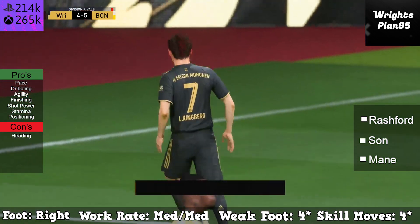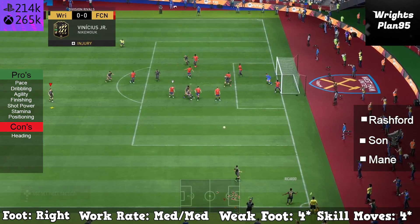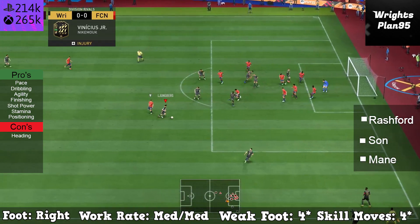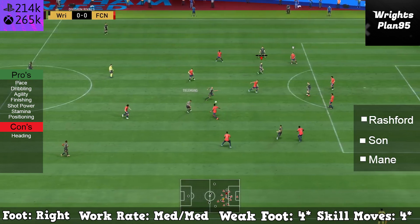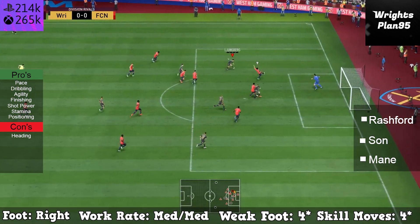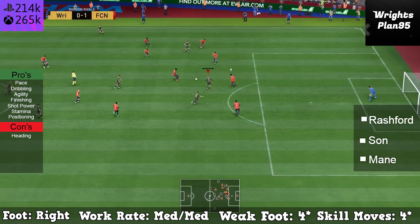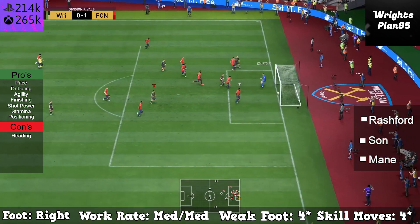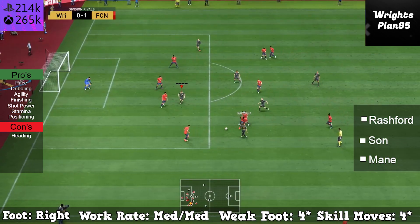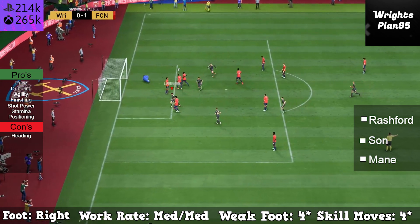Cons: heading. He doesn't really have any good heading at all. But then again, I don't really use him for heading, so it's not a massive issue. Obviously he's right-footed, medium-medium work rate, 4-star skill moves and a 4-star weak foot, which is fantastic — it means he can go outside or inside and get a shot off on either foot. And 4-star skill moves means he can skill past defenders and just get that space to get the shot off.